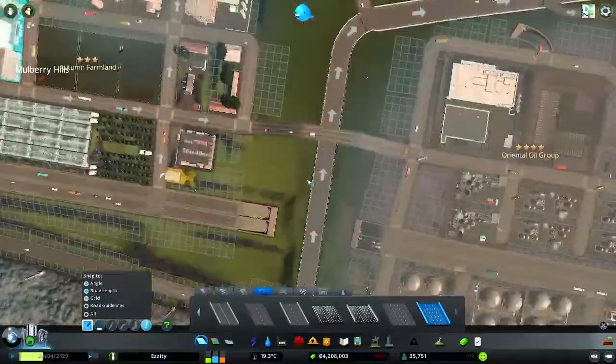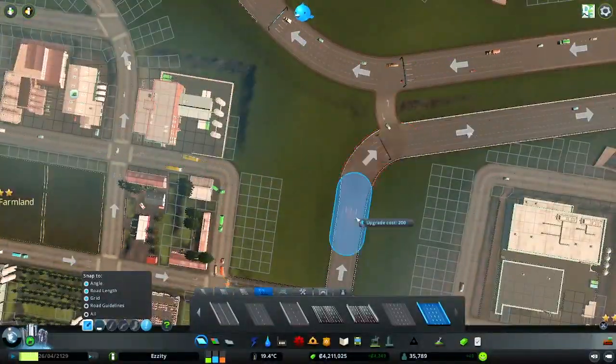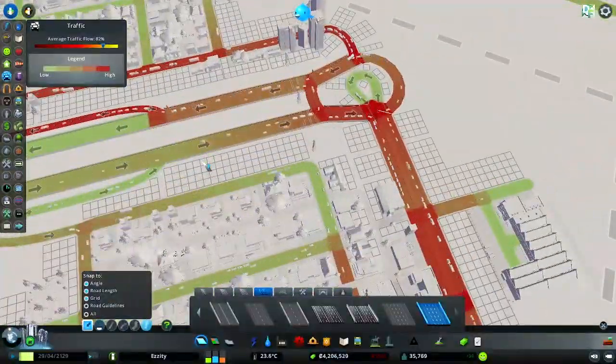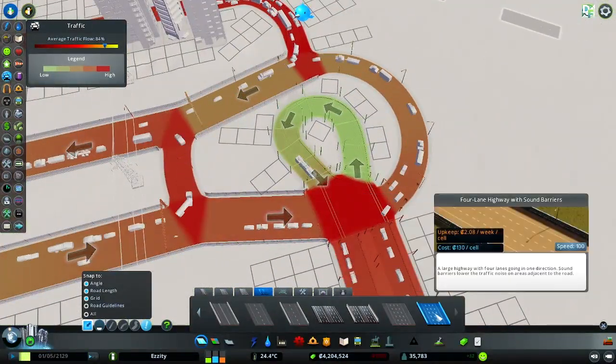What I'm doing is connecting a road from the top end — I believe that's the forestry industry — to the oil industry, so the north and the southern end. And this is going to be done underneath the highway.